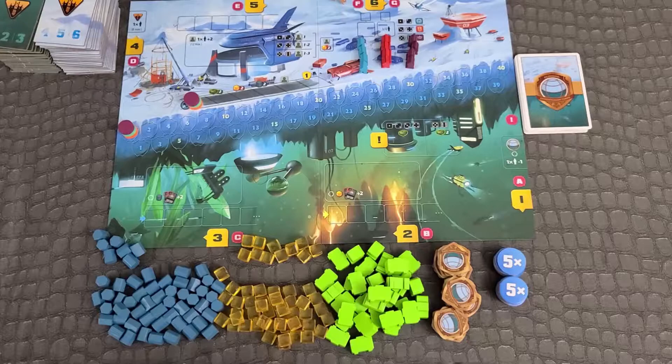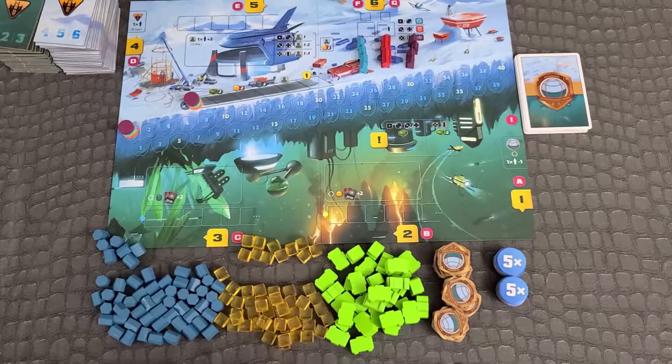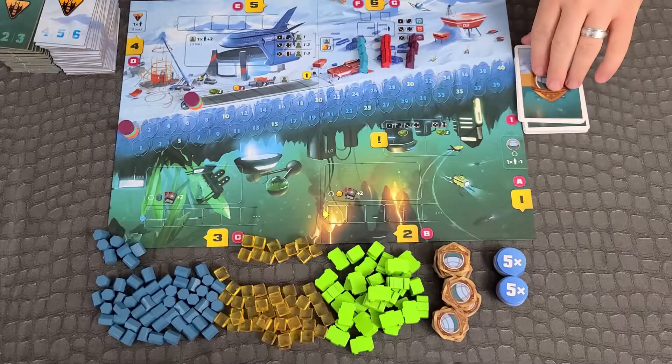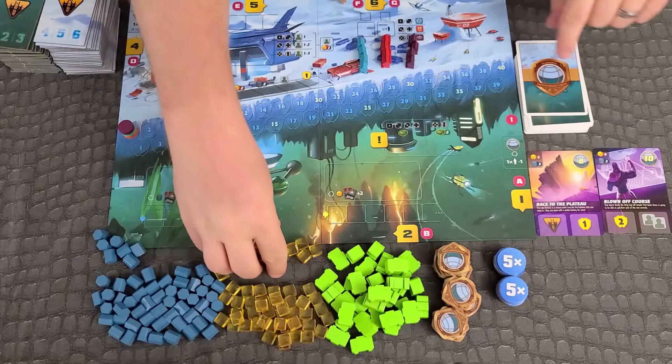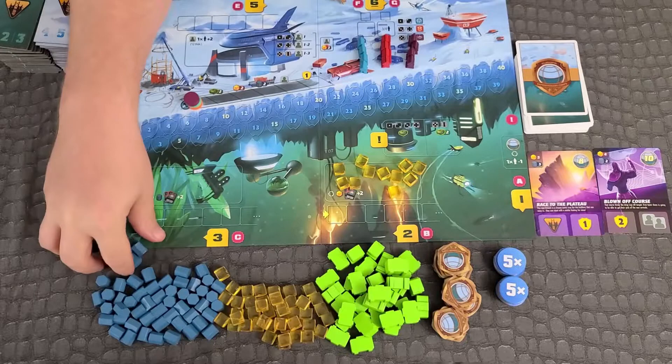Board Setup — these steps are taken at the beginning of every round. Base Camp: discard all expedition cards from the previous round and lay out new cards, one fewer than the number of players. Fence: discard remaining energy, look at the top left corner of the expedition cards, add that much energy plus 2. Do the same for the quarry.